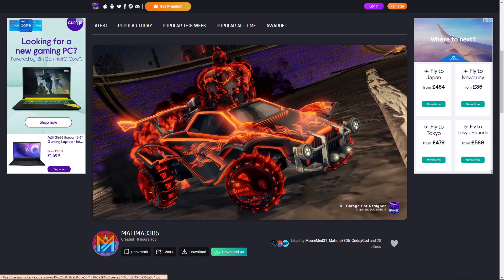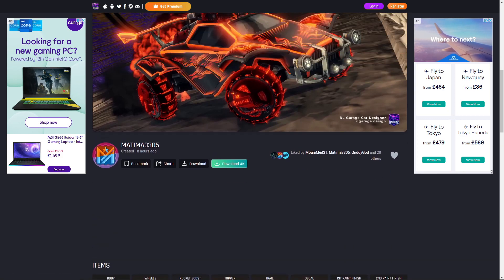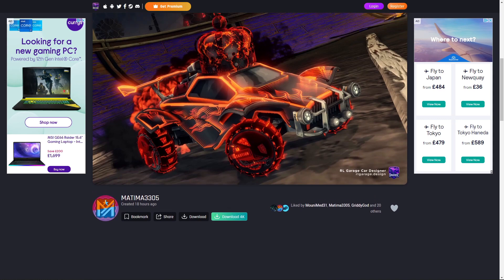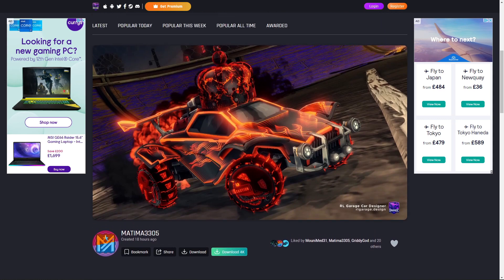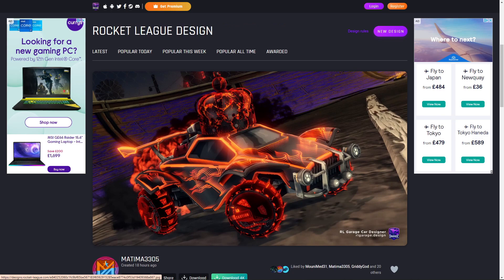Then we have this one — oh damn, this is a beautiful fire car design. It's the new Octane Flametress decal in the Rocket Pass. You also have the Engine Roasted Wheels — these aren't from the new season but they look beautiful. We also have the new Roasted Crown topper. The boost they're using is a Nitrous boost — obviously you can switch that up — and a Dust Cloud trail. I just love the fire theme, it looks so awesome.